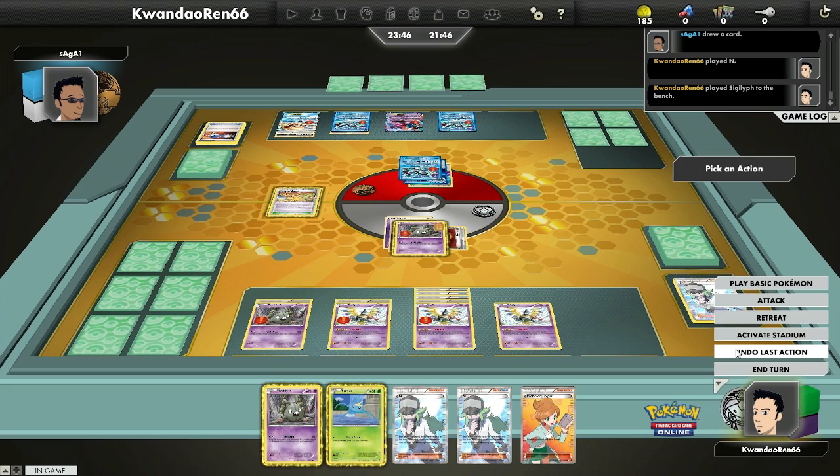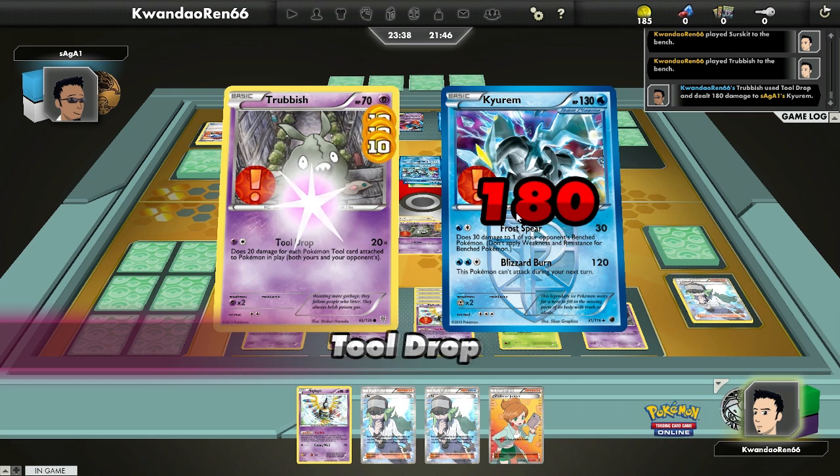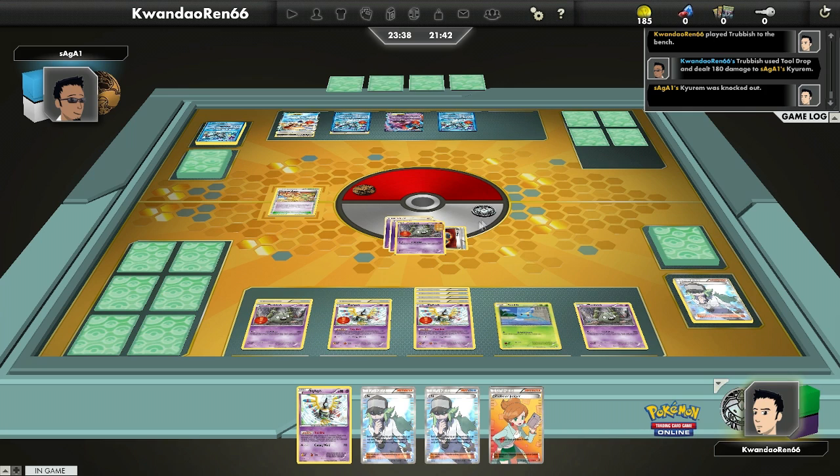I decide whether to put down another Trubbish or another Sigilyph. This is one of my first couple of games, so I don't really know what the priority is for this deck or what goal it wants to accomplish. But I finally tool drop, and because there are nine tools in play, it does 180 damage.